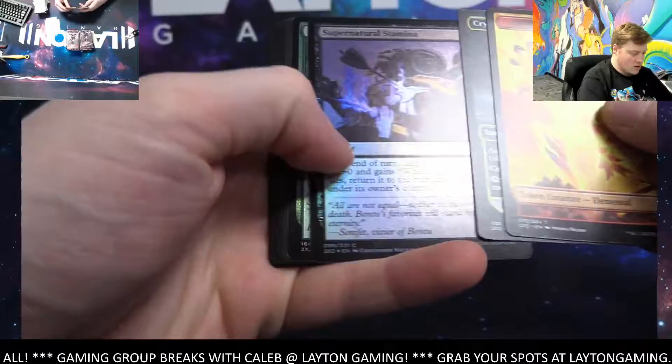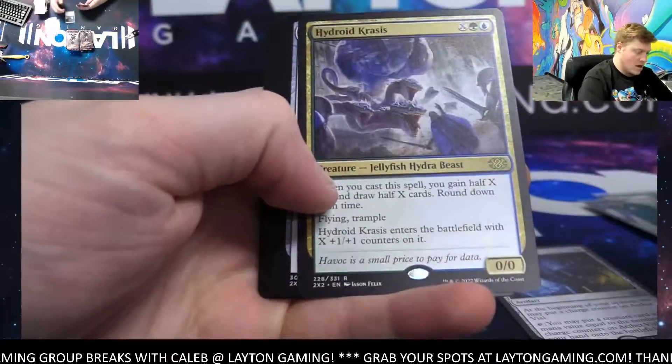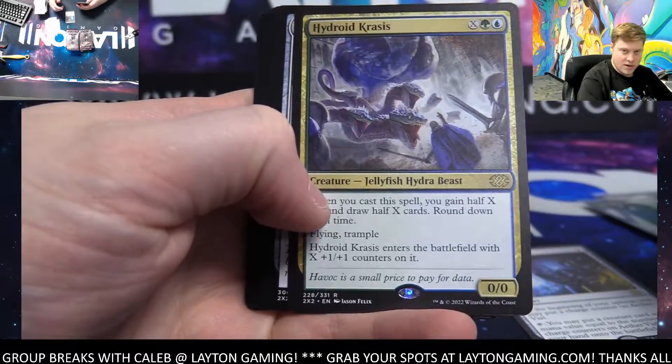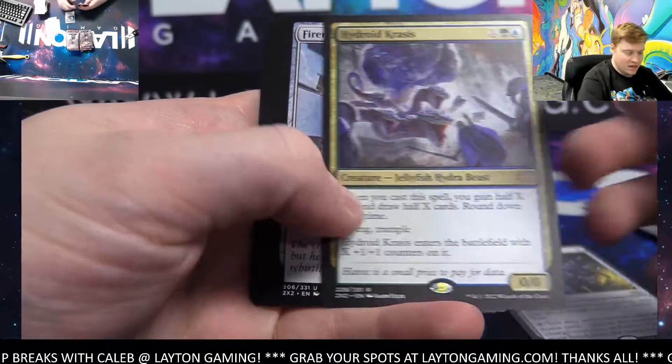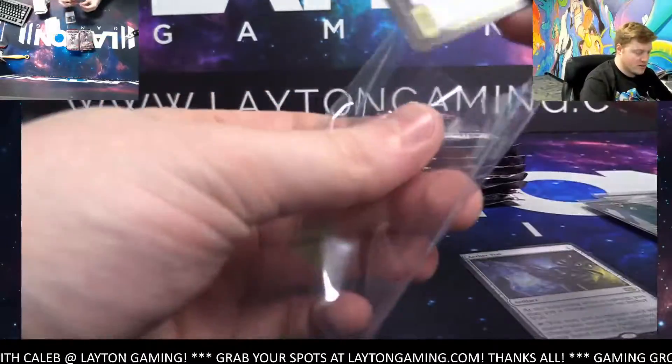Crushing it right now. Supernatural Stamina, Aether Vial artifacts. Hydroid Krasis — nice one there green, there you go green, nice hit Chris.